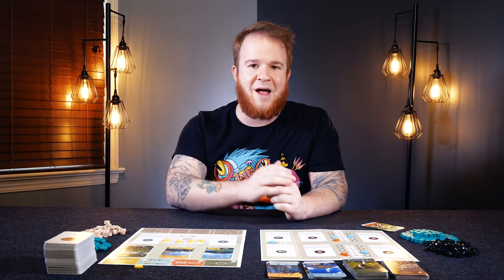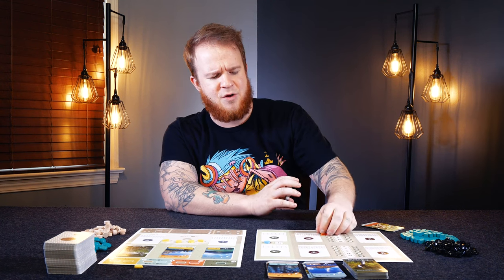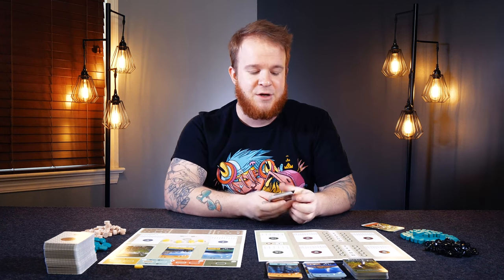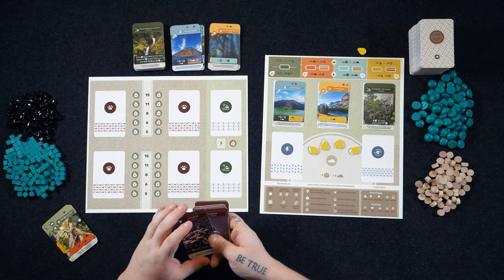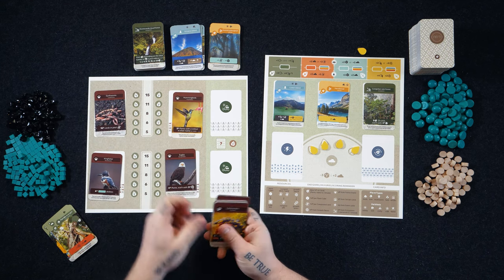Over here on the main board, you're also going to be placing out some scoring objectives. To start with, you're going to have four locations that have in-game competitive scoring: Earthworms, Kingfisher, Hummingbirds, and Eagles.